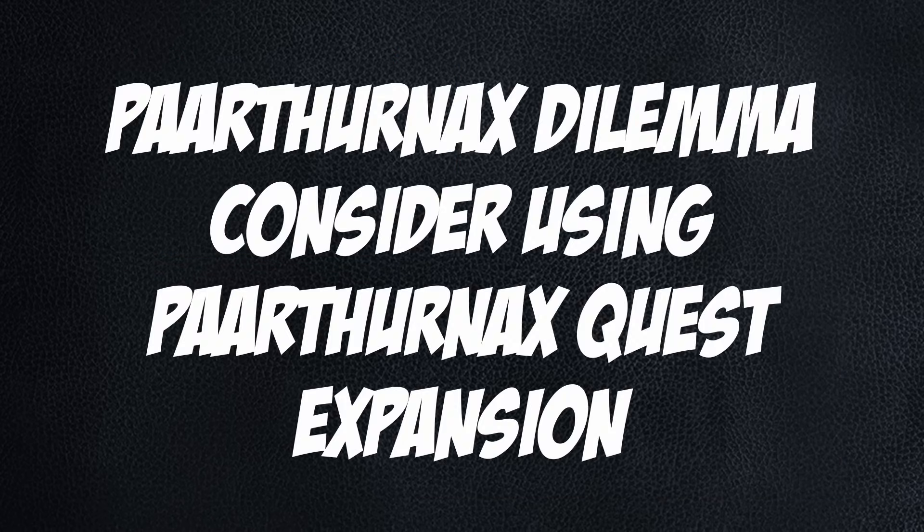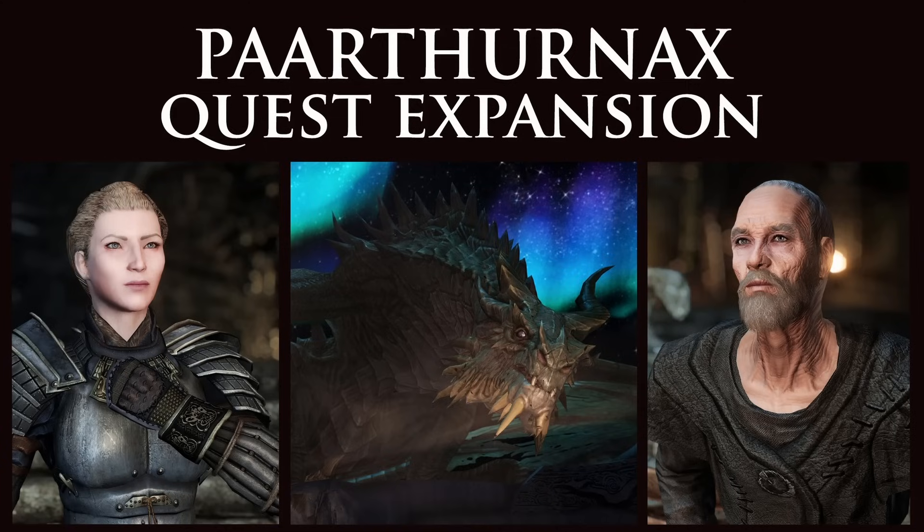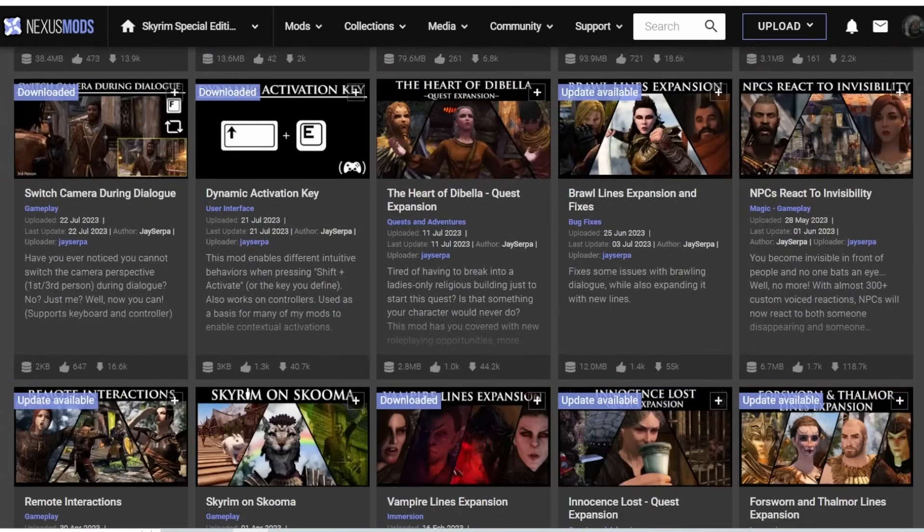Paarthurnax Dilemma — use Paarthurnax Quest Expansion instead. The Paarthurnax Dilemma is an old Arthmoor jam — unvoiced with a bug or two. PQXP is a very new mod from Jayserp that gives several options and is fully voiced. Paarthurnax Dilemma was great for its time, but PQXP is the new standard. That goes for anything by Jayserp — this man is a small quest mod visionary.